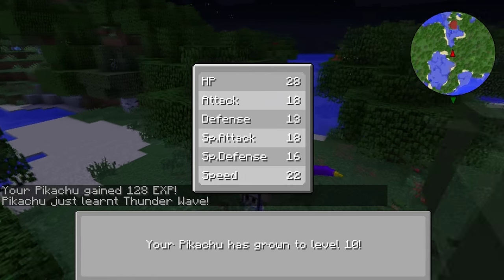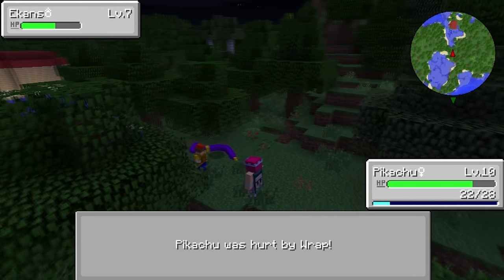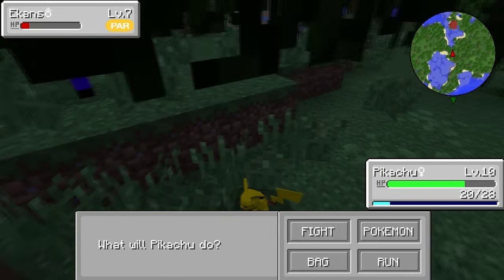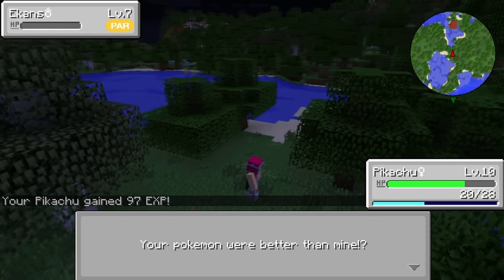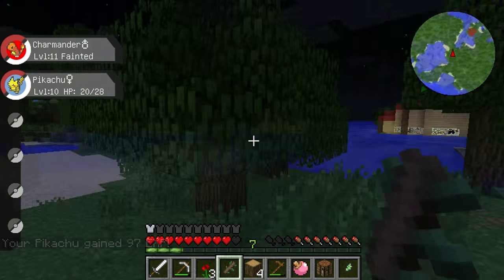Ekans! Oh man. Pikachu is now level 10, which is great. But how many Pokemon does this guy have? He used Wrap — Wrap is a horrible move, I don't like it. And we did it! Okay, we got rid of Ekans as well. Oh, we've completed the battle! 'Your Pokemon were better than mine,' he says. Fantastic — I'm proud of you guys.